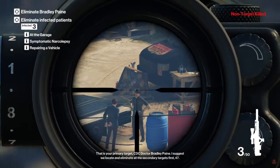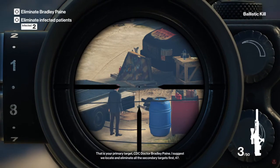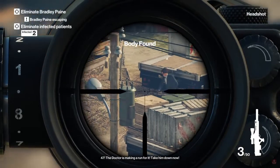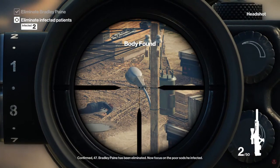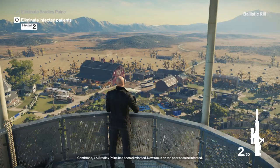That is your primary target. Target down. Seed 47. The doctor is making a run for it — take him down. Confirmed, 47. Bradley Payne has been eliminated. Now focus on the poor sods he infected. I'll get to work on identifying the next one.